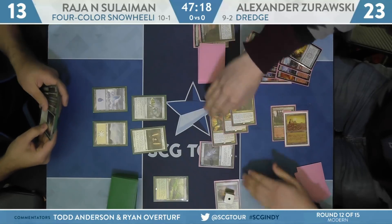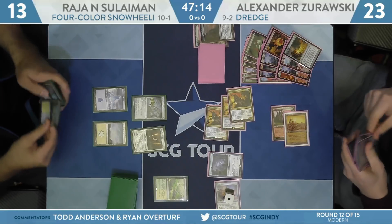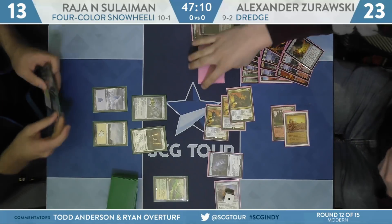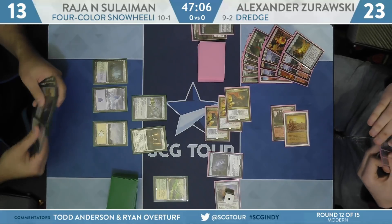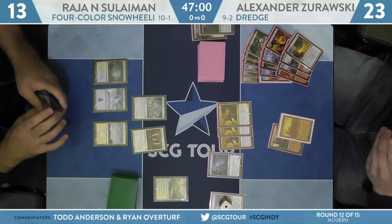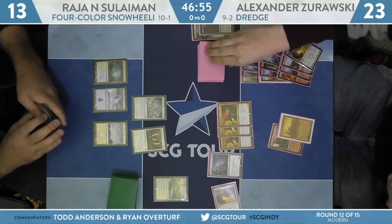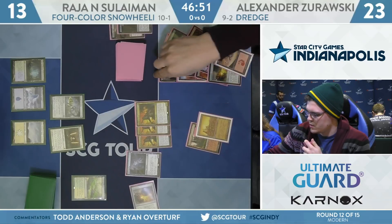The Batterskull does play a pretty nice role here in keeping Suleiman alive. The Batterskull Germ comes down as a 4/4 lifelinker. He eats a Prized Amalgam — you still take six but you gain four back. And from 13, he's got some life to play with. Interestingly, he also has Felidar Guardian in hand. Wouldn't be surprised to see Alexander attack with all of the creatures.